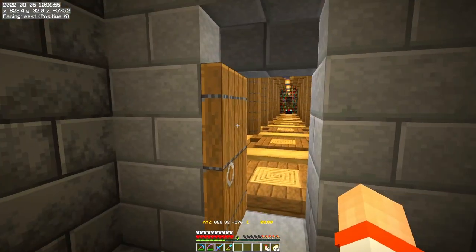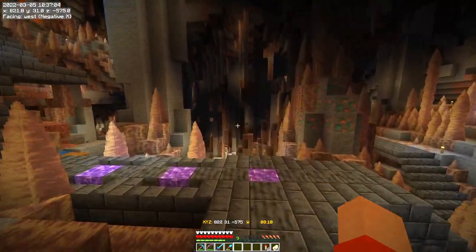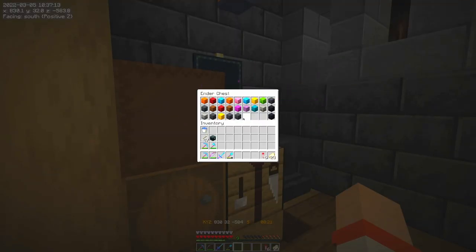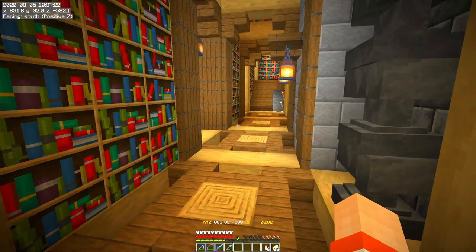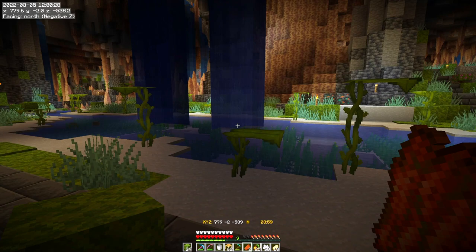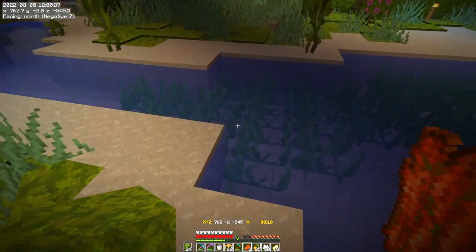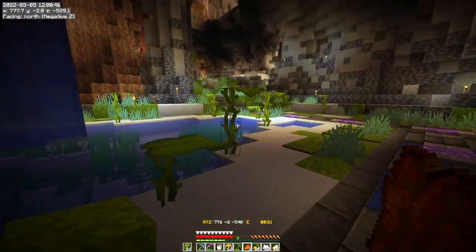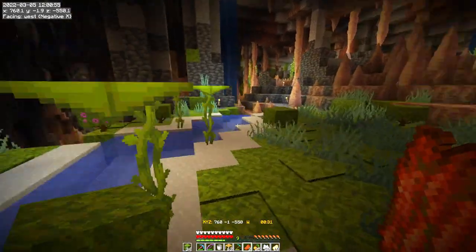The next thing I want to do is return down to our area down there. In between clips I went to the End and made a shulker box full of Efficiency V, Unbreaking III, Silk Touch, Mending picks — an entire shulker box full of those. Then I went and got some clay. I've taken and put a bunch of clay into and around the pond here — I think that looks really good. I also put in some big drip leaves after bone-mealing the ground and water, and continued the water feature over this way.